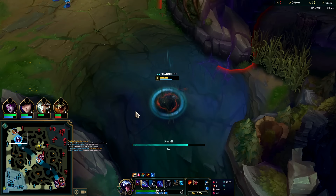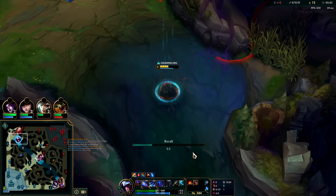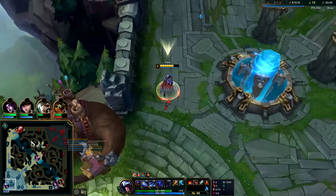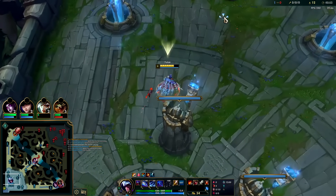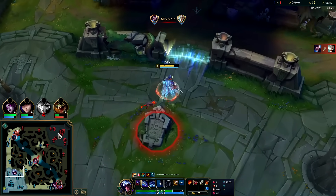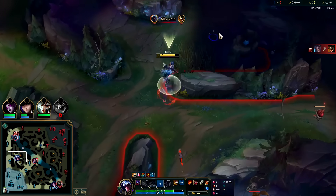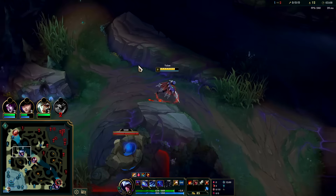Udyr is probably going to invade me - I want to get my health back and a Long Sword so I'll come back here. This is going to look really troll but I'm actually about to ghost if I don't see Udyr. I got a ghost here - as troll as it is, it's not worth losing all my camps up here. He decided not to invade. I got my Long Sword.